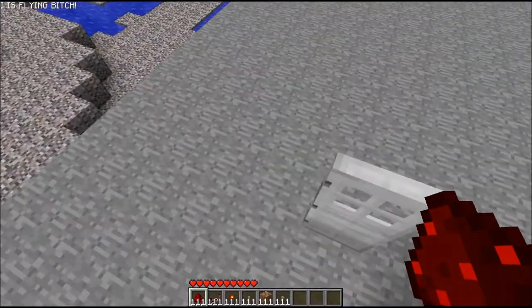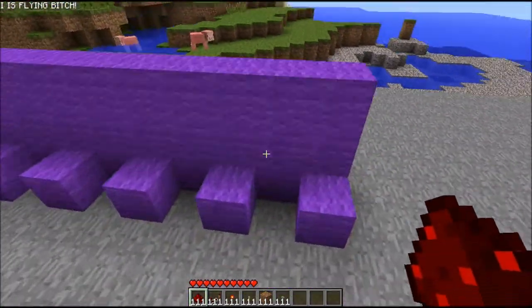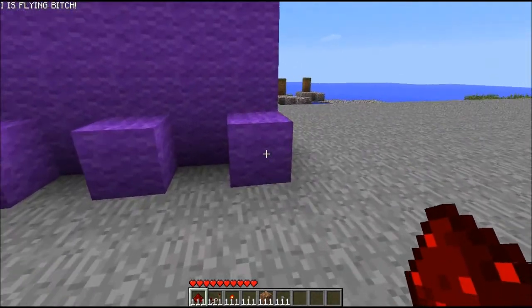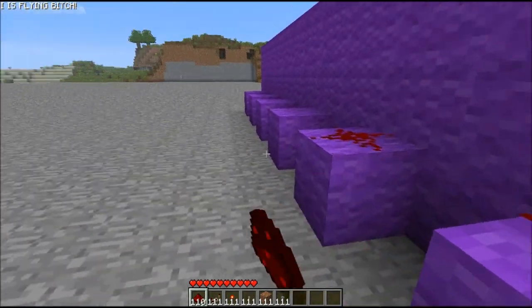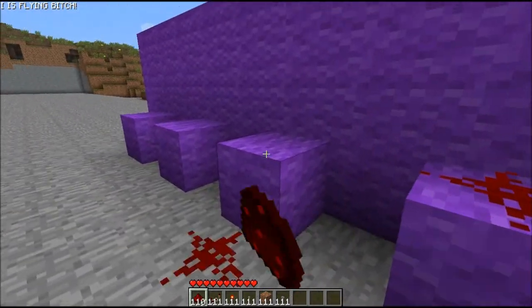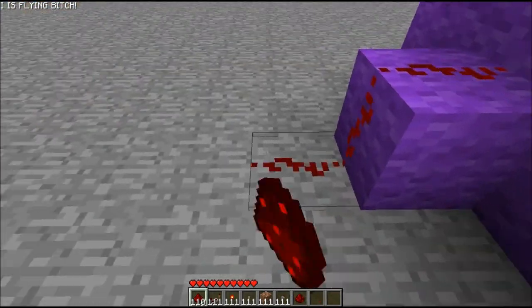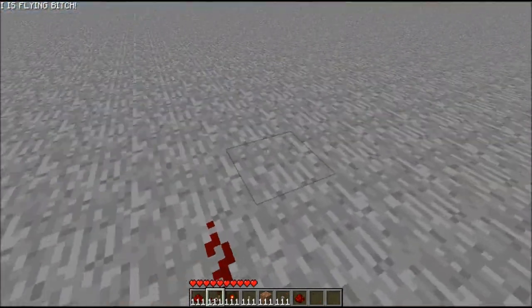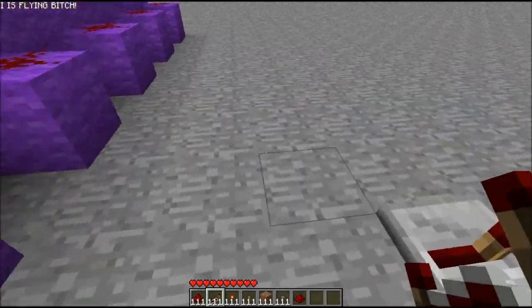And then behind here, behind the reset, all the odd numbers I've put just one block down. Now once you've done that you can add redstone to the top of all of these. Go ahead and take it out three blocks and add a repeater, just like that.